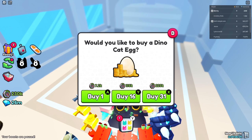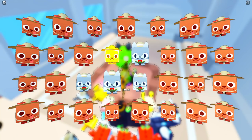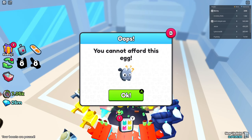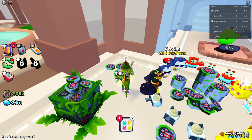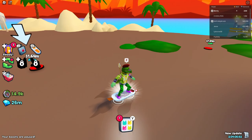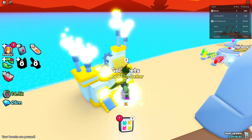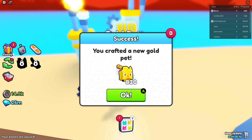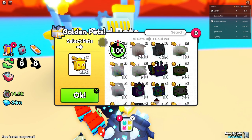We got a golden research cat! That was awesome! We can't afford the next thing — we should have got the coin dropper in. A patio is what it wants us to get next. Let's make some gold pets — another golden kitty kitty. We got 830. Nice!